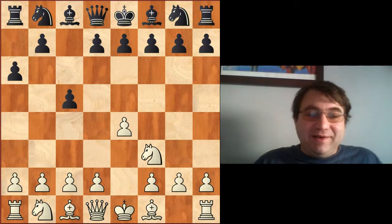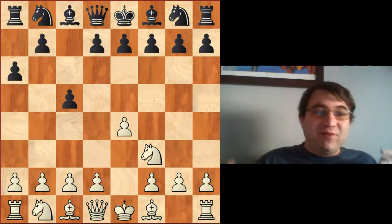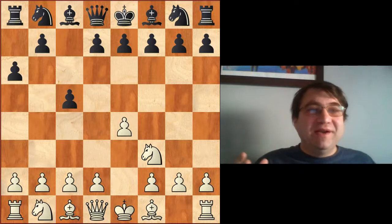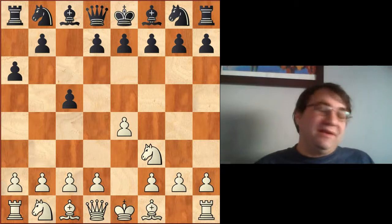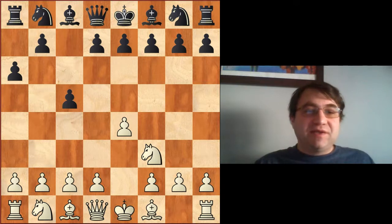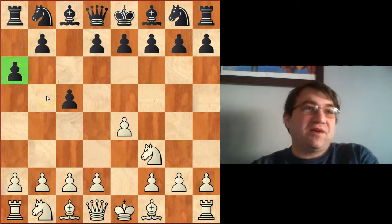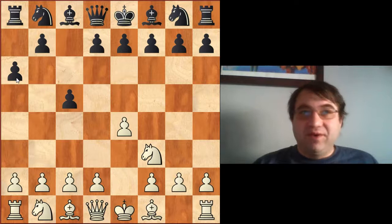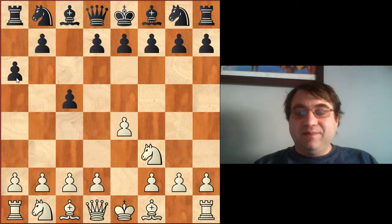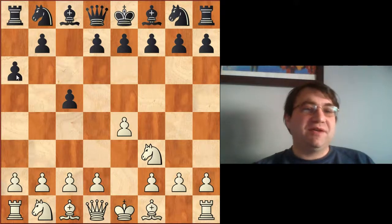If you're going to run into the O'Kelly variation more often on a regular basis, I'd recommend learning one of the more sophisticated lines — turning it into an Alapin where you're up a tempo, or a Maroczy where you're up a tempo. But since I see it so rarely, I'm just going to take the very slight advantage of black having wasted the move a6 in a King's Indian Attack structure, and that's enough to declare my position slightly better. Anyway, that's how I recommend facing the O'Kelly variation with white. I hope you found this video helpful and learned some ideas you can use in your own games.